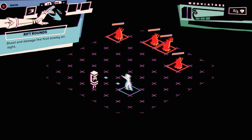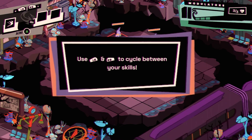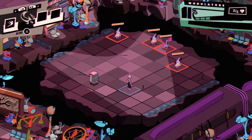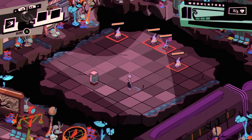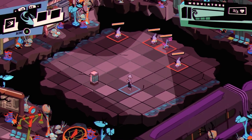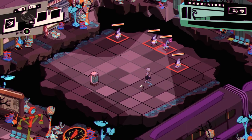The tutorial prompts: 'Rift Round — shoot and damage the first enemy on site. Use LB and RB to cycle between your skills.' That's got a cooldown. Oh — I see, I have to use it and then move. Shoot and damage the first enemy on site, so I have to fire and then reposition.